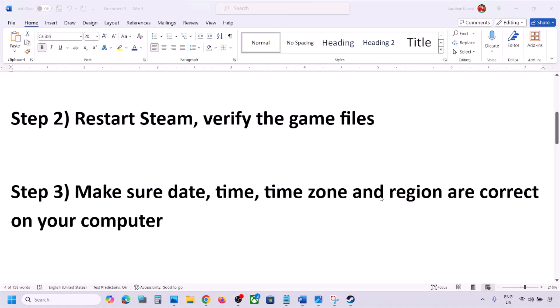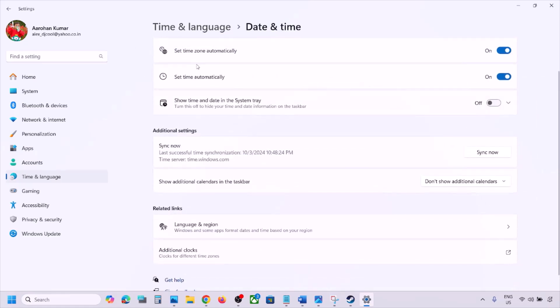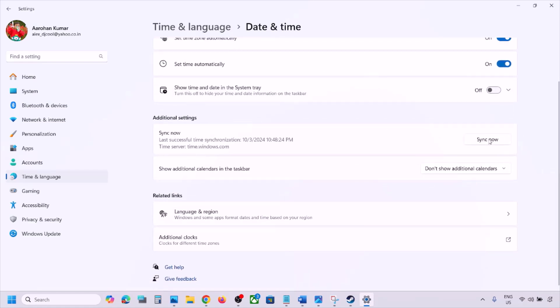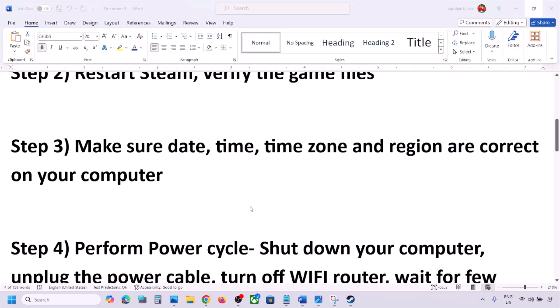The next step is to make sure your date, time, time zone, and region are correct. Open Windows Settings, go to Time & Language, then Date & Time. Make sure Set Time Zone Automatically and Set Time Automatically are both turned on. Scroll down and click Sync Now. If you see an error in red, click Sync Now again. Then go to Language & Region and make sure your correct country is selected.